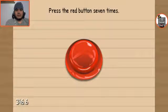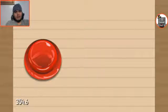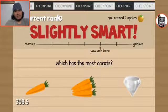Press the red button seven times. What the fuck was the hint for? One, two, three, four, five, six, seven. I thought I fucked up for a second. Slightly smart. Okay. I earned two apples! Cool, I don't need to waste no more money.